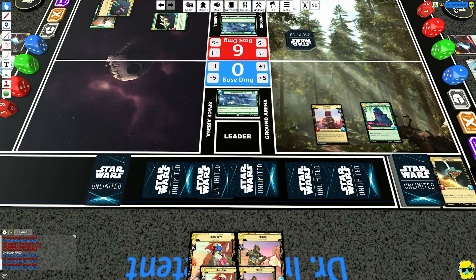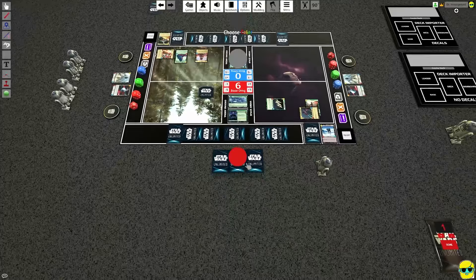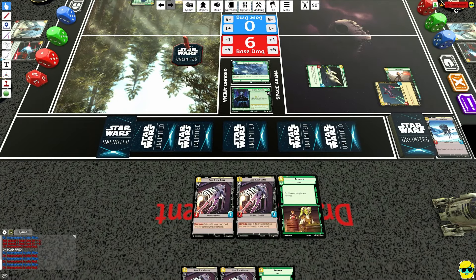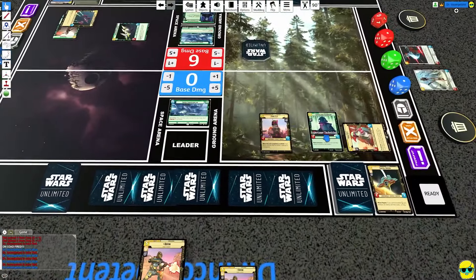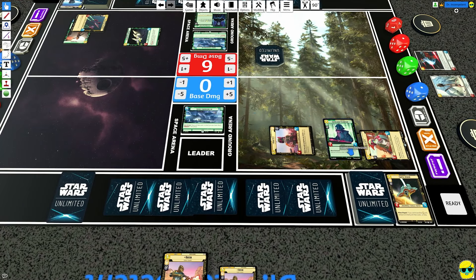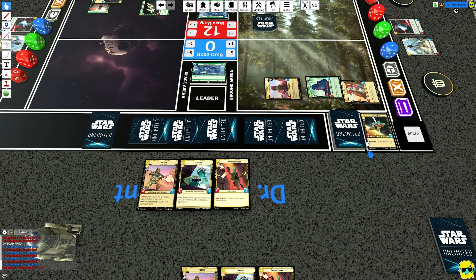Boba says alright, I'm going to go ahead and play Boba — we're just kind of going nice and slow over here. And Palpatine doesn't really have a choice — we just seized the initiative. It's not looking good. So Boba will put six into the base and be done.